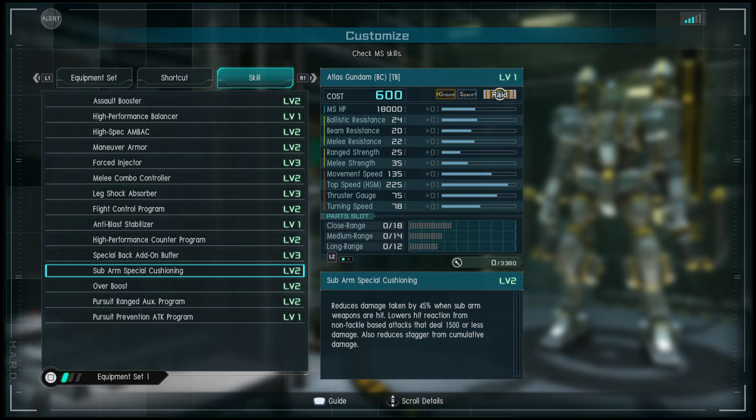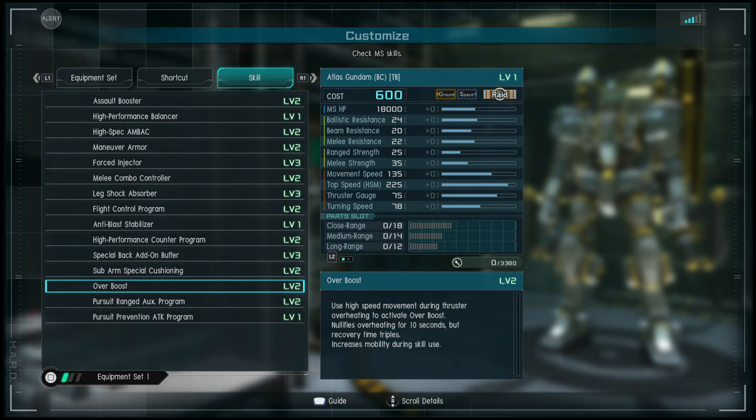Sub Arm Special Cushioning reduces damage taken by 45% when sub arm weapons are hit — that's the shield arms on the side. It also lowers hit reaction from non-tackle based attacks that deal 1500 less damage, and reduces stagger for cumulative damage.